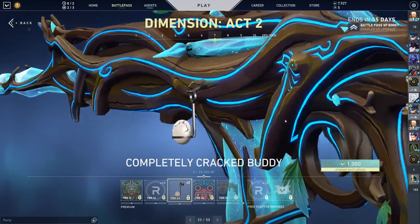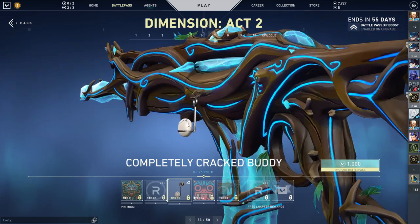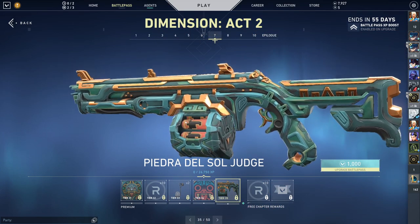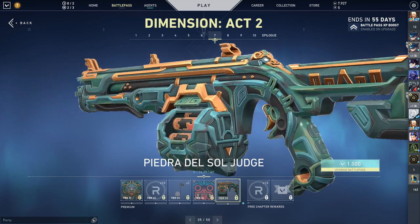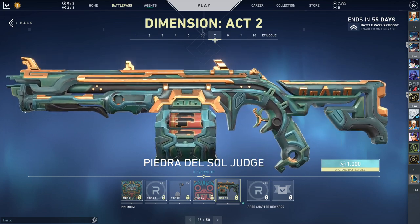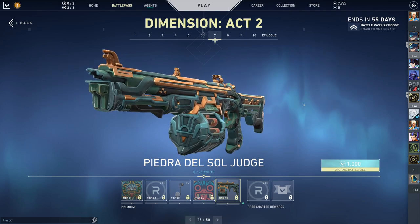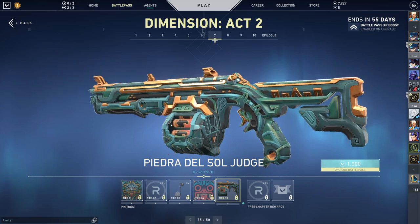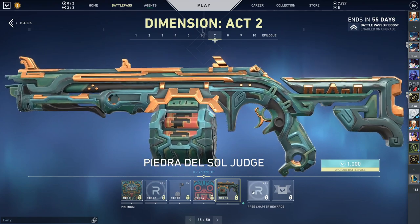Completely Cracked Buddy — you cracked, cracked plays. I rate it, that's nice too. We got the same idea but with the spray. I feel like the Phantom is the weakest one. Like, look at the Judge — the Judge looks so cool. There's a blue and red variant; you can't change between each gun. There's two red, two blue, and I just like the blue more. There's a lot of detail going on here. It looks very, very clean.